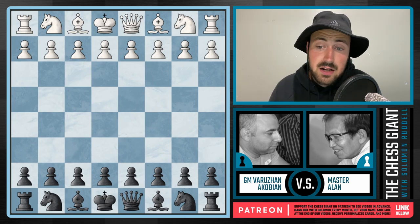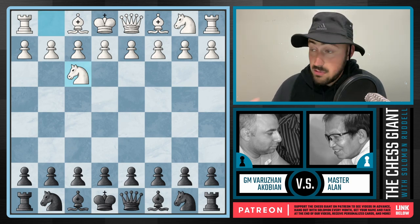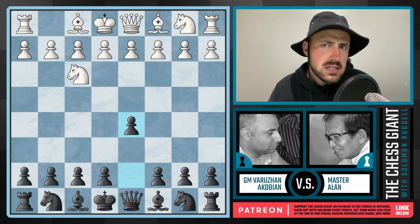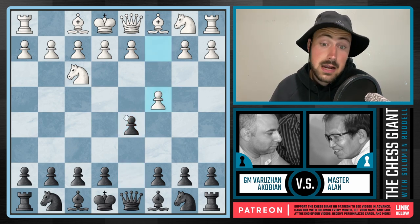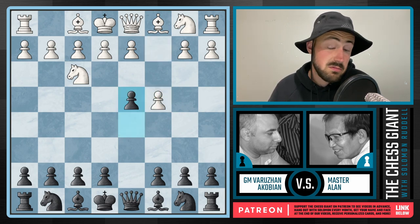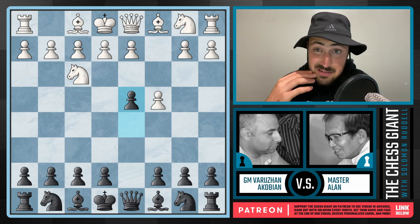Allen starts this thing off by playing Nf3 going to the ready, in which case Akobian, a very strong player obviously, just goes okay, I'll take control of the center. But now faces this move of c4 with the ready gambit. He was smart not to capture this pawn on c4, but instead declines it by playing d4 with the advanced variation. And now we got some really mainline chess.